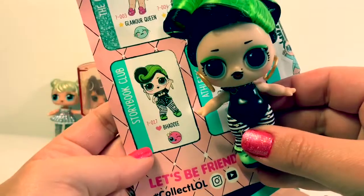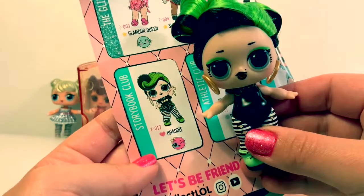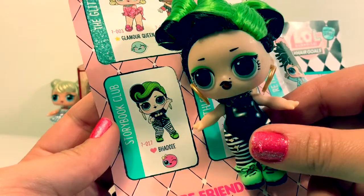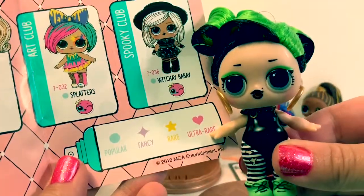Here she is! Her name is Batty and she's from the Storybook Club. She has a heart by her name, which means she is ultra rare.